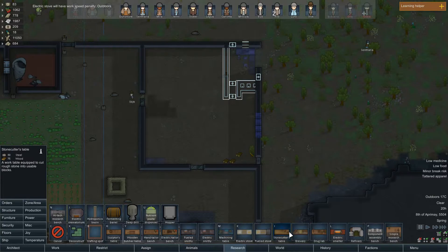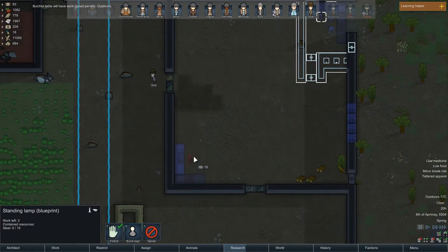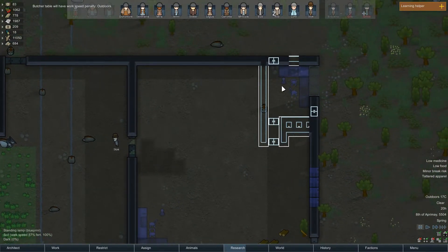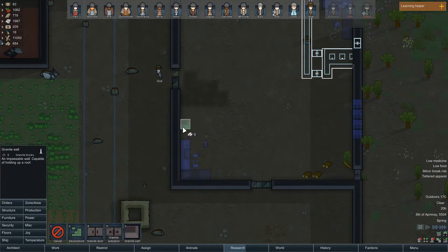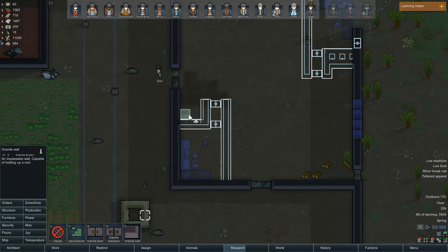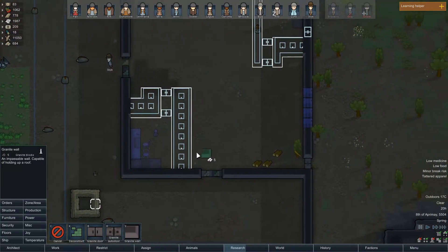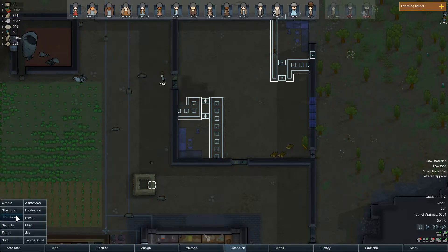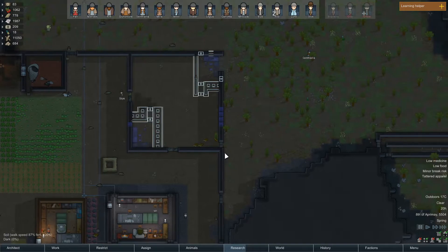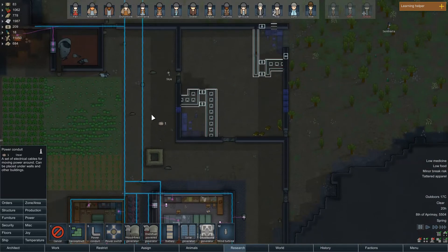Butcher table - there we go. We're going to copy this here, copy this here, copy this here. Okay, now we're going to structure it up. We're going to insulate it a little bit so that the heat from in here doesn't get into here. We're going to put its own temperature unit and heater in here so that way they are not in any danger. Power here, here, here, here and here. There we go.